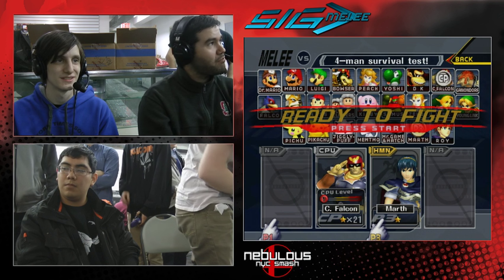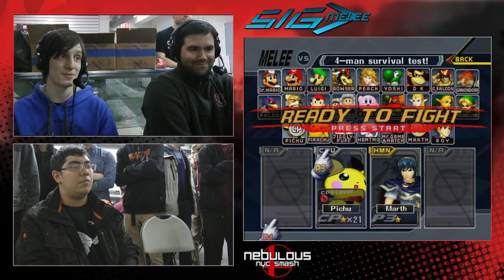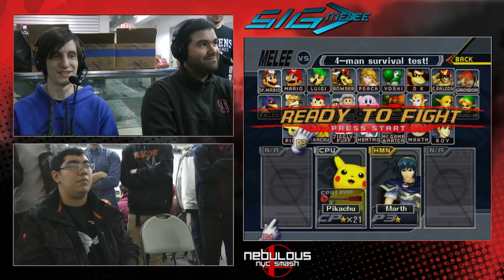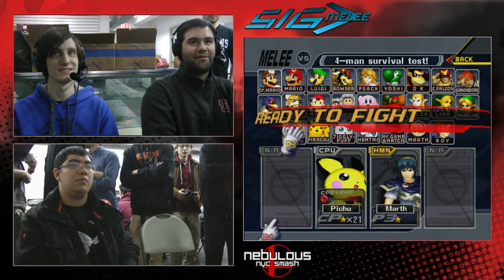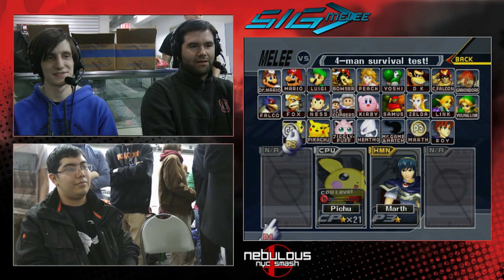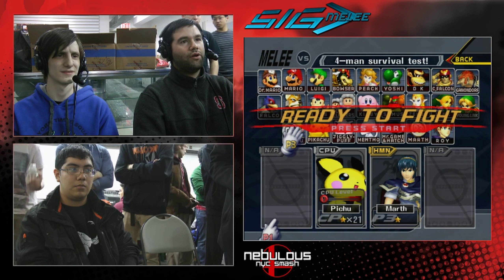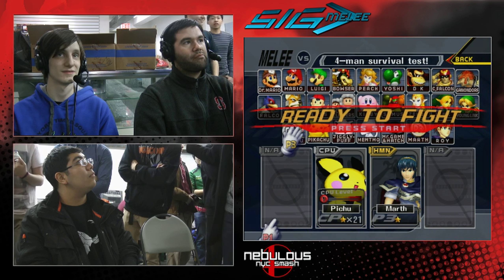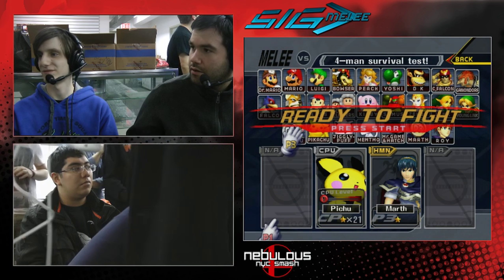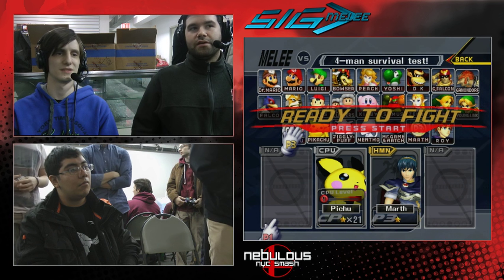Equal — calm down! You gotta DI away from those. You get hit by one, you can't afford to get hit by another — that's how they link together. And Contrast finally does it. There it is. Equal taking 14 stocks. That's definitely the most I've ever seen one person take in a crew battle in person — that's incredible, that's amazing. Props to Equal — that was amazing. But also props to Contrast for finally putting that beast to rest.